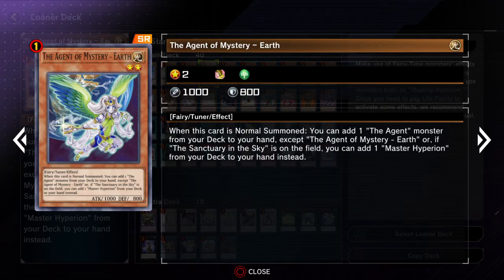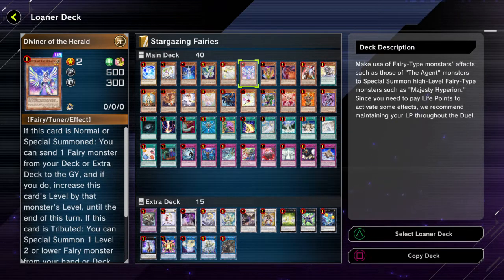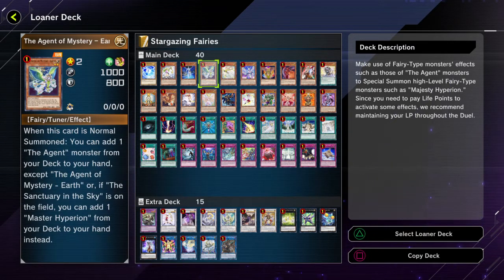And then Agent of Mystery — Earth is of course a really good card. It's a searcher for the deck, and searchers become a lot better in a Highlander format. This is really good because it can search for either an Agent Monster or Master Hyperion, depending on whether you meet the conditions for that. But even if you do, you can still search for an Agent if you really wanted to.